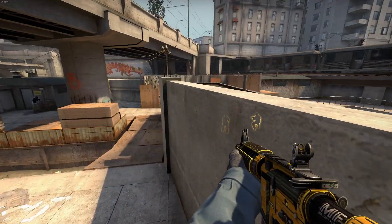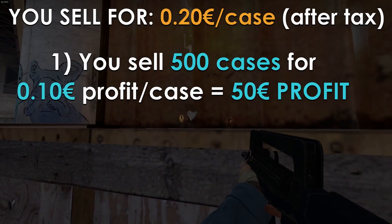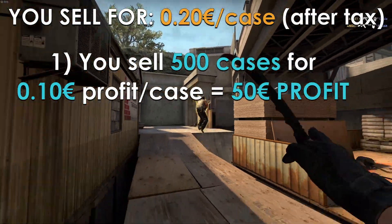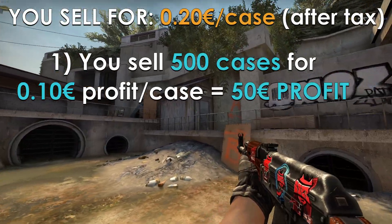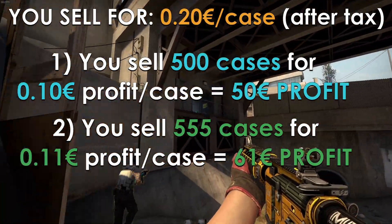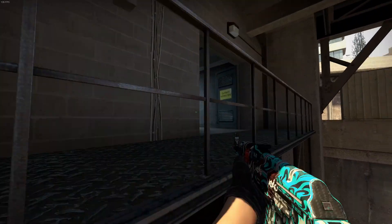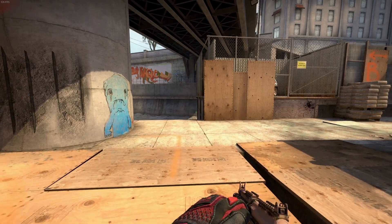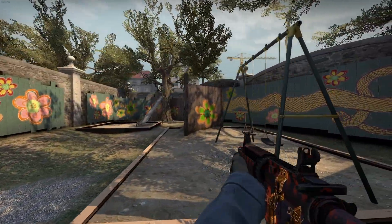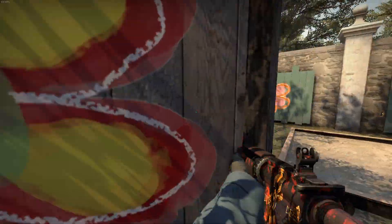But this is only one way of looking at it. Not only do you get to buy 55 more items with the same money, but your profits increase as well. If you sold your Horizon cases for 20 cents after Steam tax, here's how your profit would look in both scenarios: buying 500 cases at 10 cents each nets a profit of 50 euros. But had you bought 555 cases for 9 cents, your profit would be 61 euros — or 11 euros more. Invest 500 euros and that profit increases by 110 euros. Invest 5000 euros and your profit would be 1110 euros larger, just through a 1 cent difference when purchasing the items. So always use buy orders when investing or even buying a play skin for yourself.